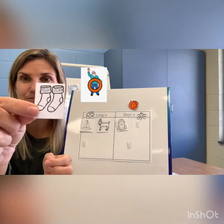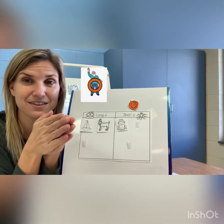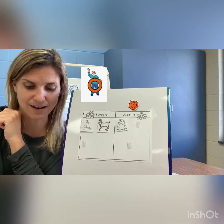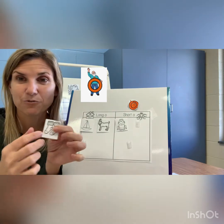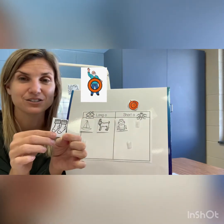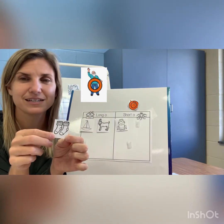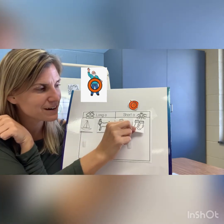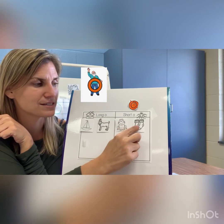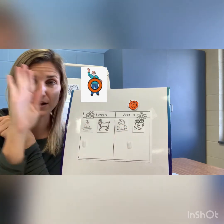Here's another one — socks. Let's stretch it, hands together: socks. Where do you think it goes? Does it go under 'ah-ah-ah' for Oscar Orange, or 'O' for Mr. O? Socks — that's right, it goes under Oscar Orange. Frog, socks, boat, goat — do we hear O in that one?